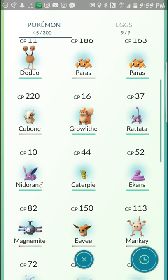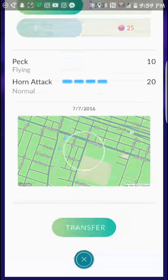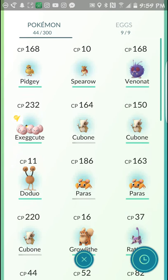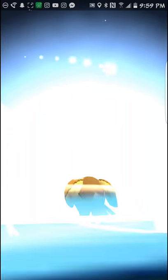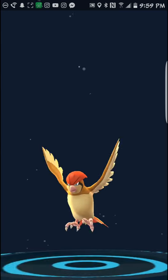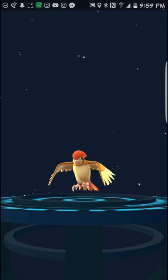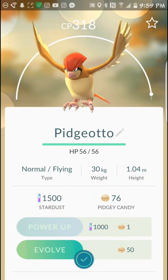I'm starting to learn more about the game dynamics and how this all works. I need to level up a little bit more before I can max out my Pidgey. I don't want to evolve him if I'm not going to max him out, but I'd actually like to evolve him just to show the evolution — he's really close to max. Let's go ahead and do it. I knew it was going to be cool — watch him go! Now that is cool. Pidgeotto — CP of 318!